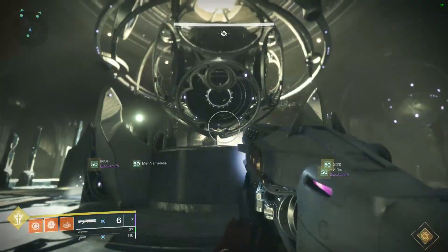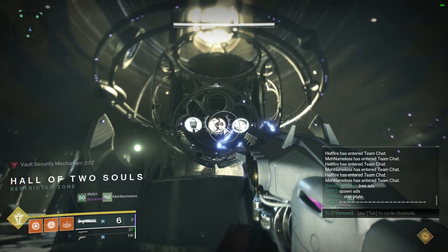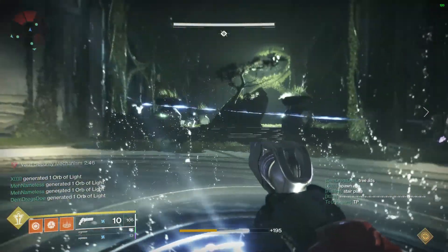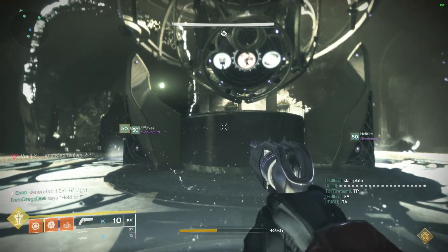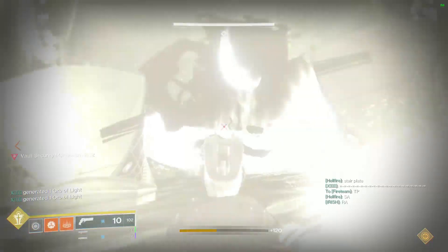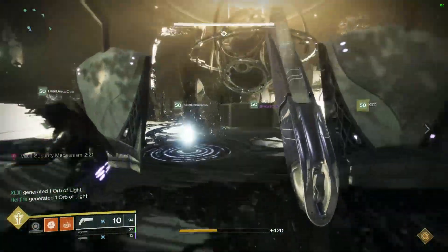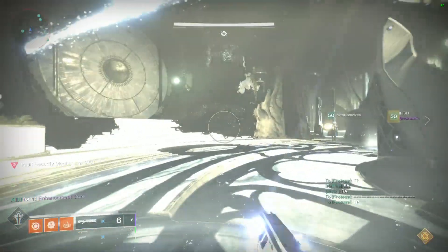For the Vault, Warlocks should stick with Well of Radiance for healing. Titans, I recommend Hammer Strike with the Hallowfire Heart exotic to keep your ability uptime. Hunters can use Celestial Nighthawk Golden Gun or regular Golden Gun. For heavy weapons, use Thunderlord, Legend of Acrius, or Lord of Wolves. For secondary, use something that does high DPS but cannot harm yourself — that's the key criteria.